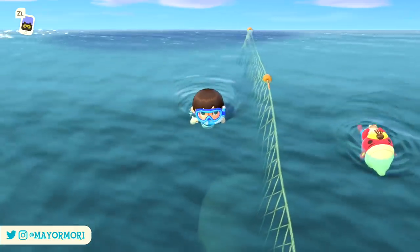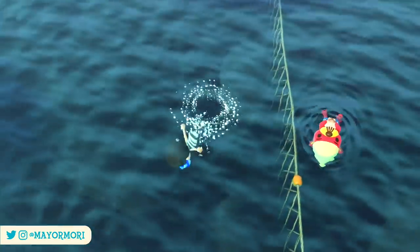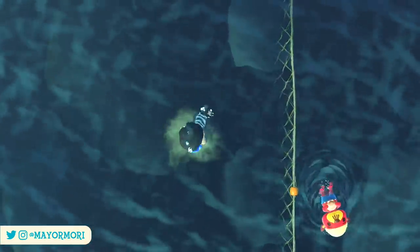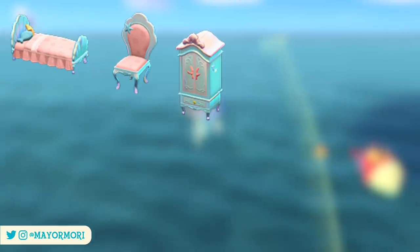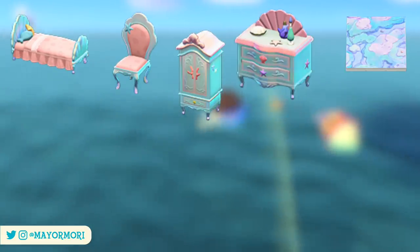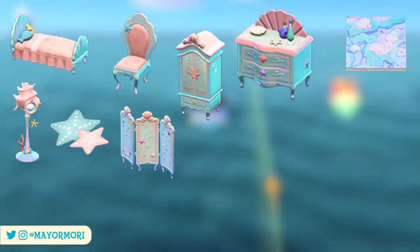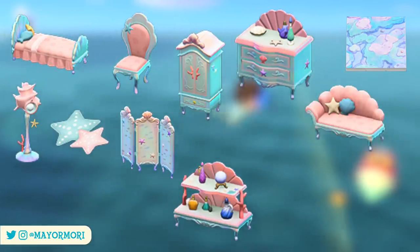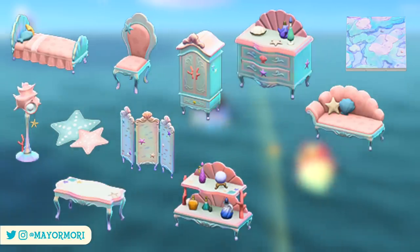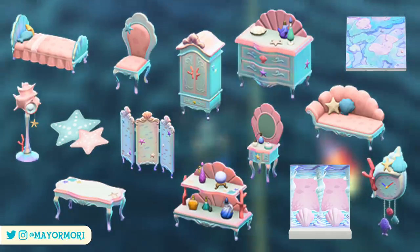When trading scallops with Pascal, excluding pearls, he will give you either one of 14 DIY recipes or one of seven clothing items. Some of the furniture items include the mermaid bed, mermaid chair, mermaid closet, mermaid chest, mermaid floor, mermaid lamp and rug, the mermaid screen — possibly the favorite — the mermaid shelf, the mermaid sofa or large chair, the mermaid table, mermaid dresser, and finally the mermaid wall and wall clock.